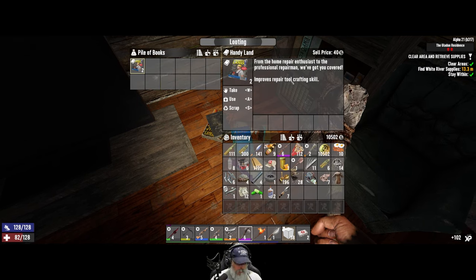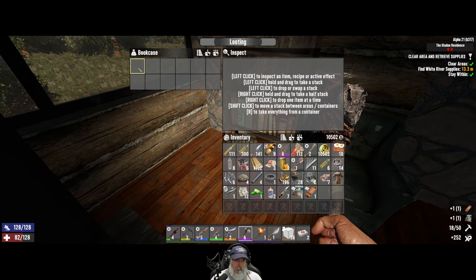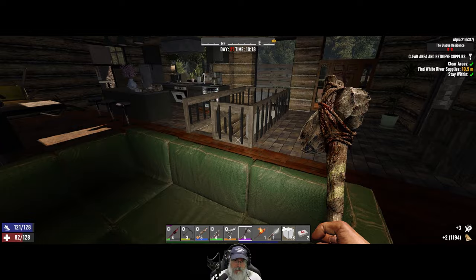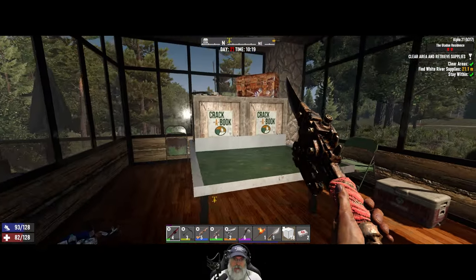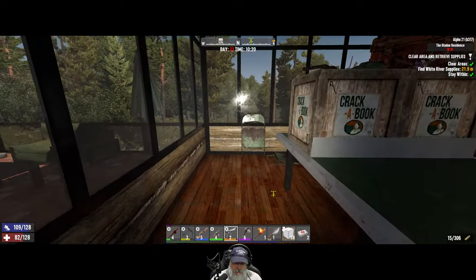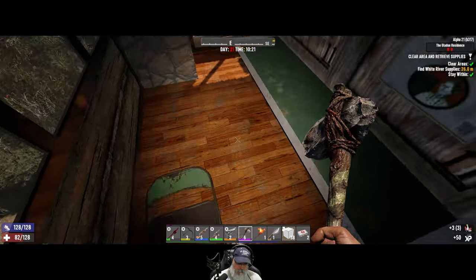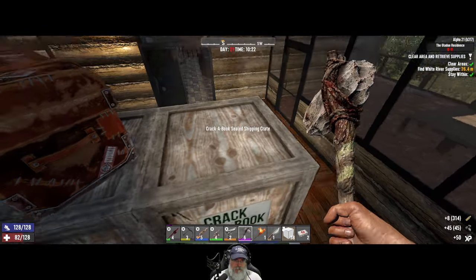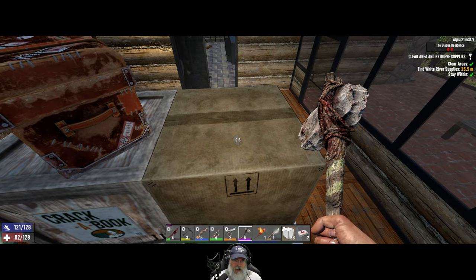Two repair tool crafting — I already knew that stuff, so we'll go sell it. There's a thing up there. Let's go in here — that's a fat loots room. Well, since we're here, we might as well go ahead and loot it. Crack-a-book box. Spears.